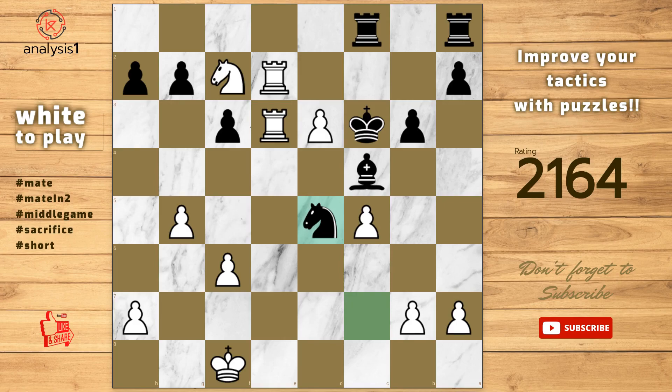The best move in this puzzle position is Knight to e8, check. Rook takes knight. Rook to f7. Checkmate.